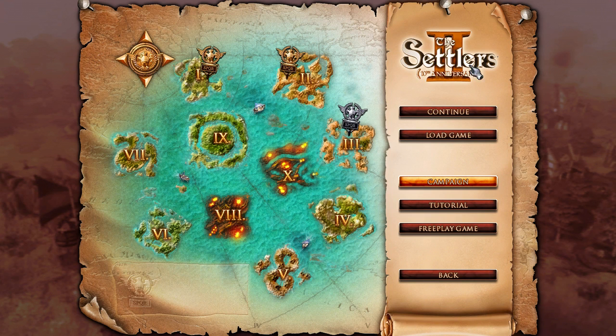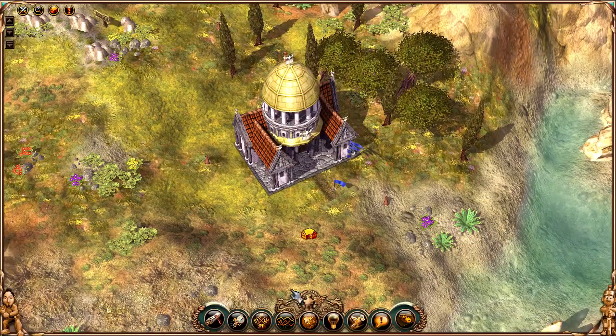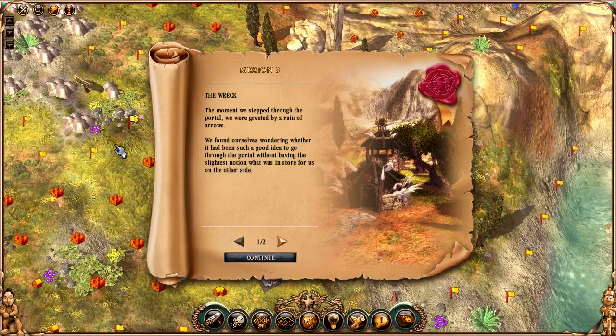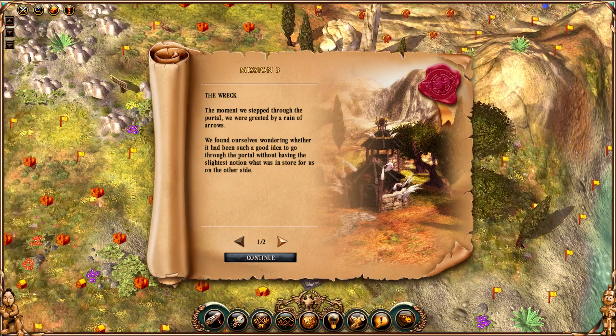Hello, Sean here and welcome back to the Cellars 2. We are on mission 3. The moment we stepped through the portal we were greeted by a rain of arrows. We found ourselves wondering whether it had been such a good idea to go through the portal without having the slightest notion what was in store for us on the other side.